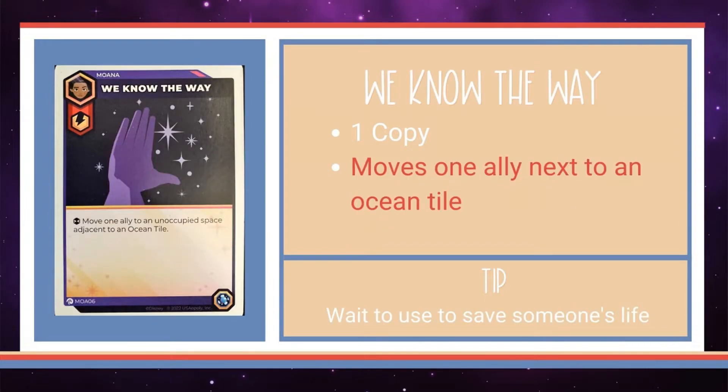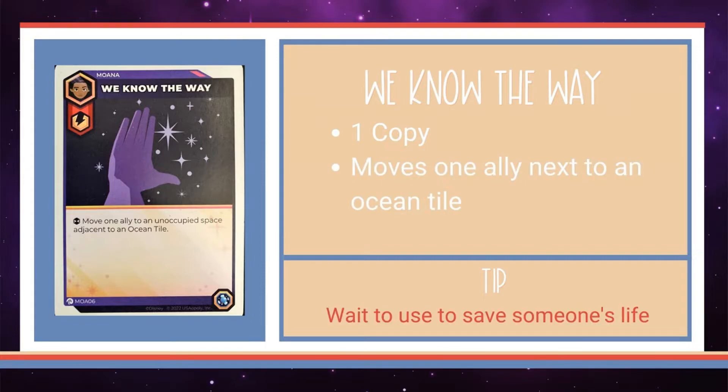Moana can guide her allies as long as we know the way. This card moves one ally to an unoccupied space adjacent to an ocean tile. This is useful for anything from getting an ally out of danger to planting them on top of a BP space right before their turn.